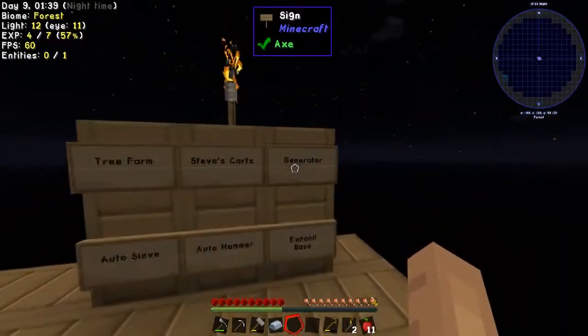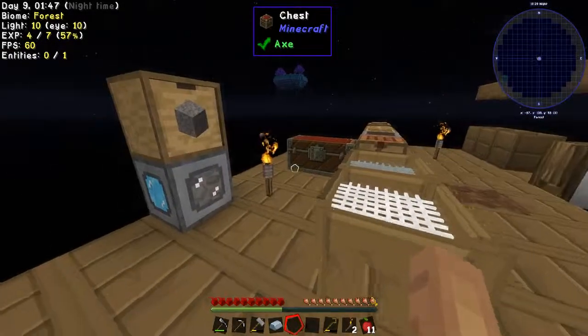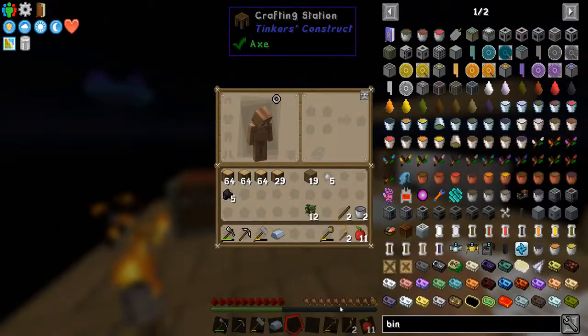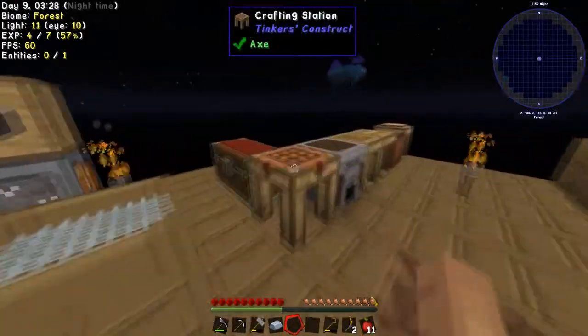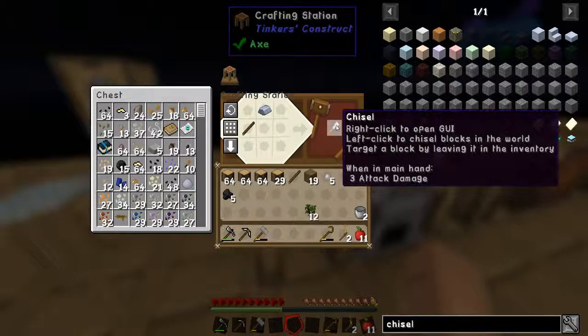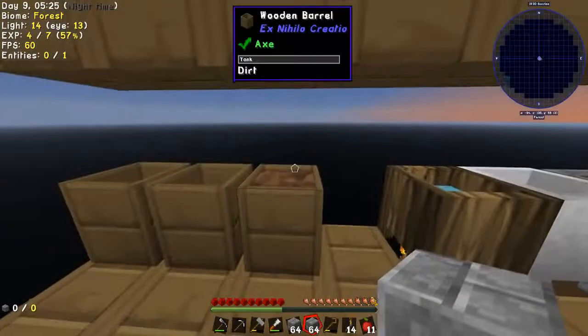I feel like getting a generator today and expanding the base, and that means I can actually start using stone now. But I'll need a chisel. I have one iron ingot so I might as well just make a chisel. I'm gonna get these bricks — they look pretty good. Alright, let's make a base.